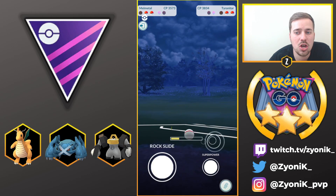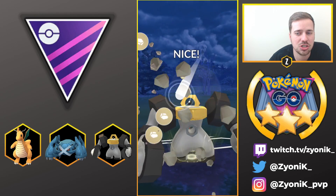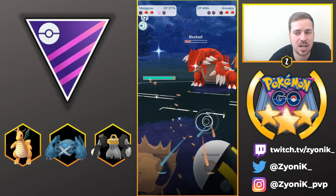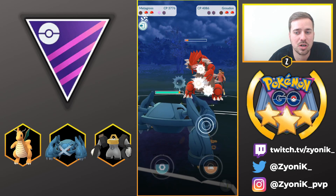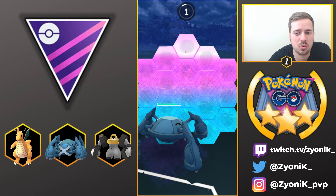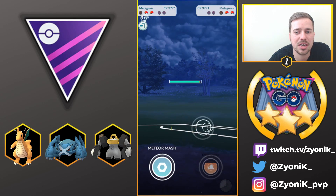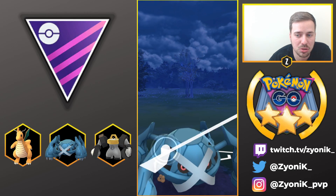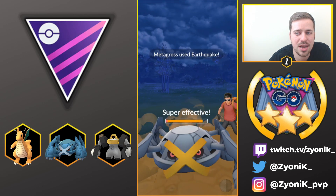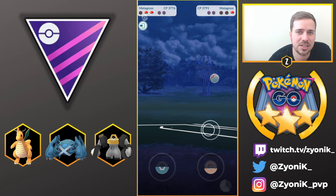Groudon comes back in, so we go for Rock Slide hoping to get a shield, then bring in Metagross and start loading up on energy. We shield again — we cannot let Earthquake or Fire Blast hit us at all. Metagross has Bullet Punch as the fast move, which is great at countering Fairy-type Pokemon and generating energy. We use Earthquake ourselves and finish the battle cleanly.